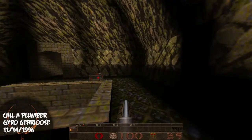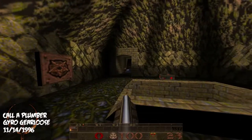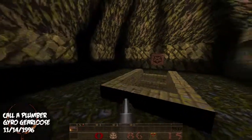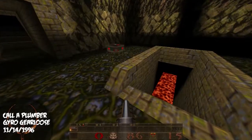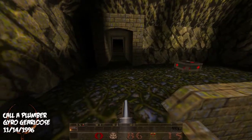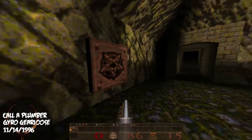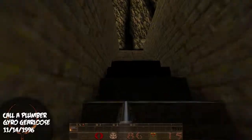So here we are in Call a Plumber, and we are immediately greeted by a putty guy — as everybody knows, one of my favorite characters to deal with in Quake, especially right off the bat. We're gonna hit this button and see what happens. We got lava immediately down there. First impressions: I like the lighted first room, but it is dark and it already feels pretty cramped. I'm not sure what's going on with this button either.